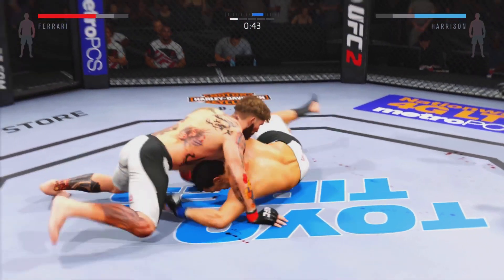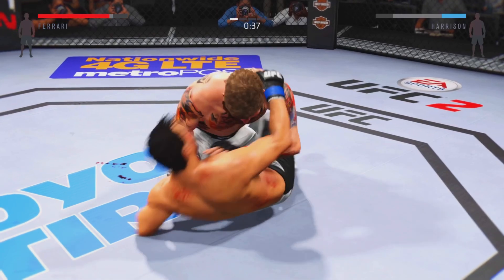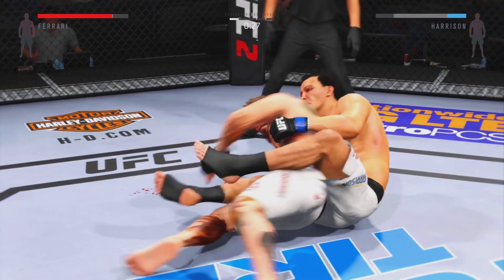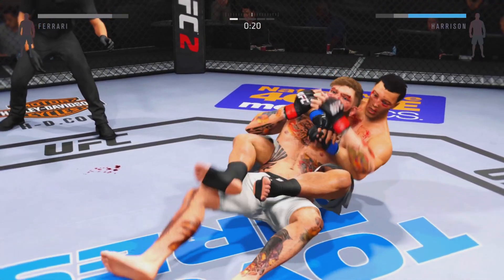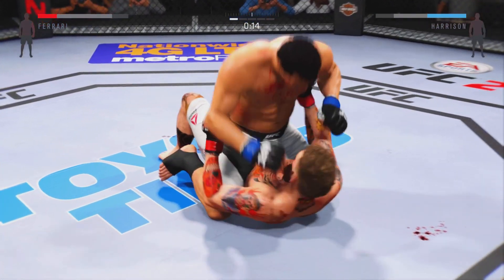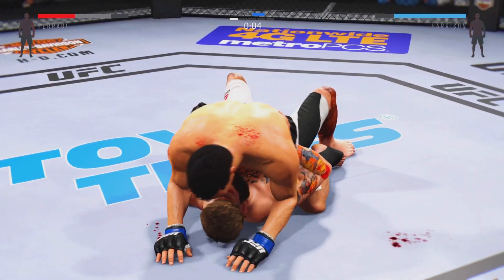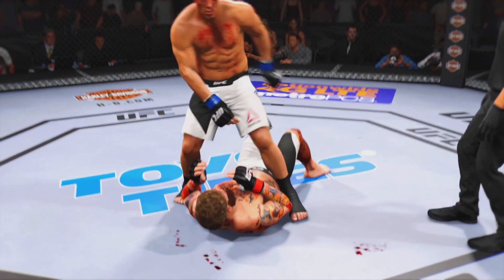45 seconds. He's showcasing some great movement on the ground. Now he's in half guard. Pretty Boy's back in half guard. He's got the reversal. 20 seconds. 15 seconds. And he postures up. Excellent work from the bottom by Pretty Boy. Round one comes to an end.